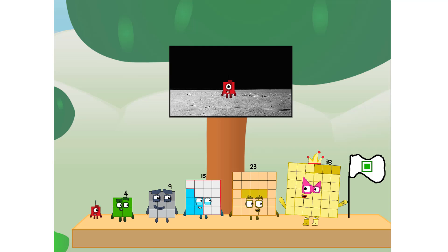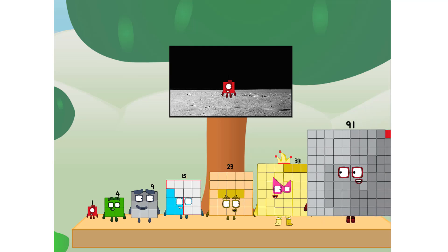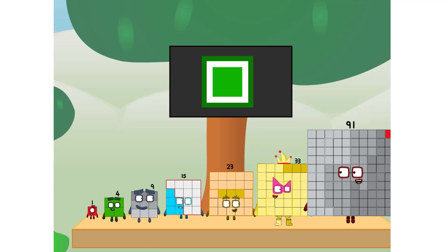We did it! The only thing left now is to plant the square club flag. Numberland, we have a problem — I forgot the flag. Don't worry, little one. I'll take care of this. Ninety-one. No rockets — square power only!